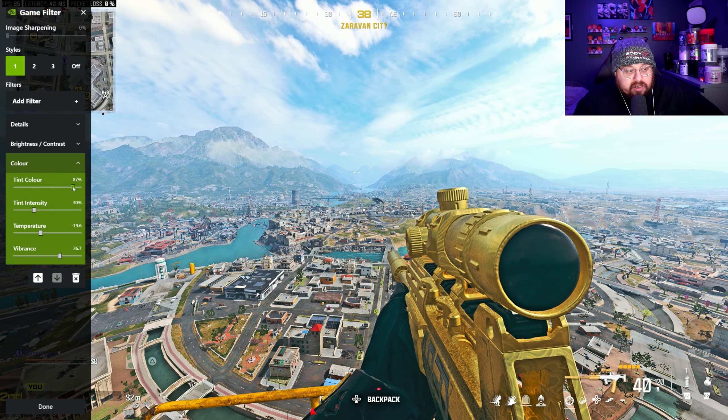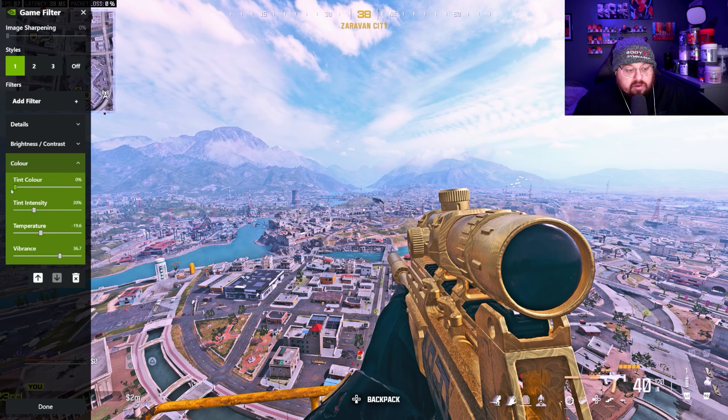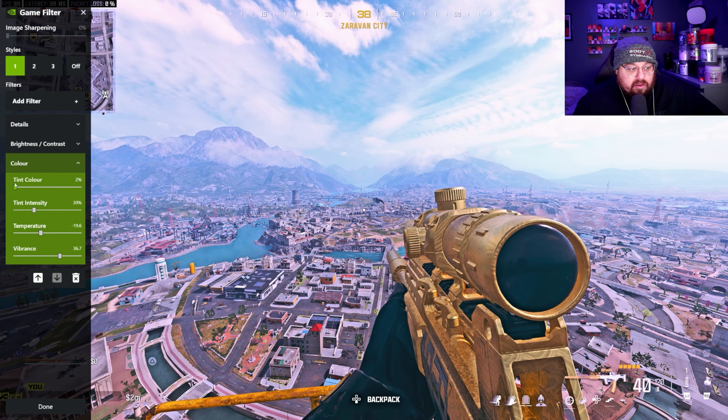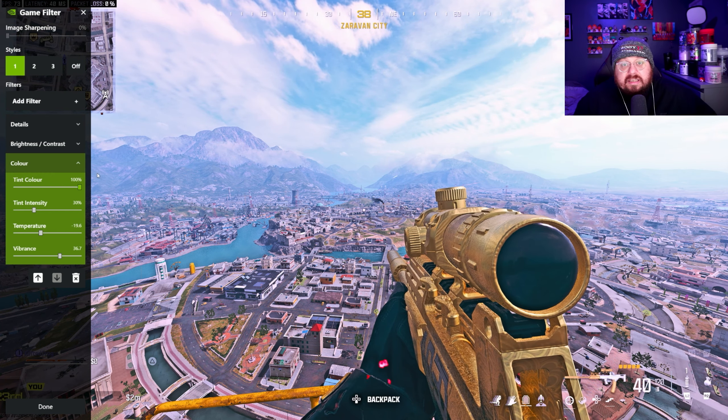If you change the tint color it will run through the range of motions. If you want it to be a little bit more warm and orange-toned, bring it right the way down. If you want the blues to pop a little bit more, set it to 100%.